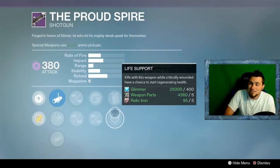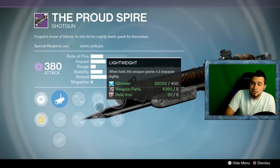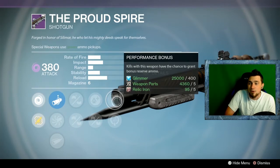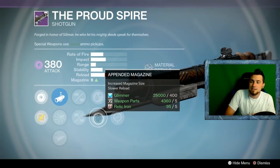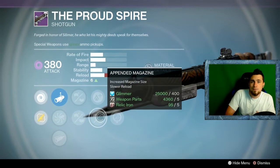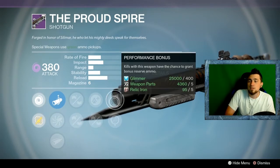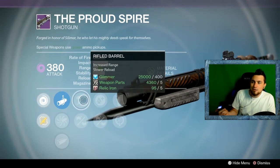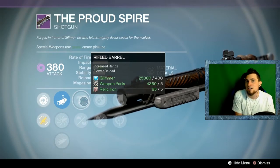Now the Iron Banner shotgun — funny enough, this is a PvP shotgun from a PvP event, but it has a really good PvE roll with Rifle Barrel, a Appended magazine, and Performance Bonus. You have a lot more shots to work with and don't have to reload that often. You can reload before the next wave starts, and Performance Bonus gives you even more ammo economy so you can keep shotgunning waves of adds. With Rifle Barrel you can kill adds at a longer distance — it's basically a staple perk on any shotgun.